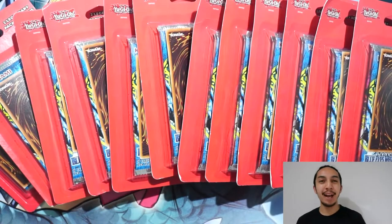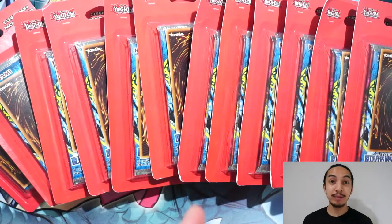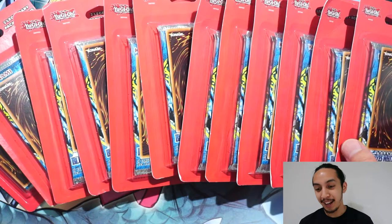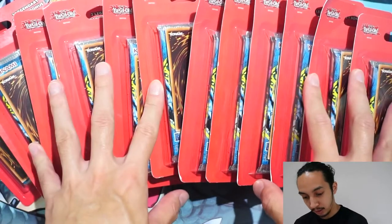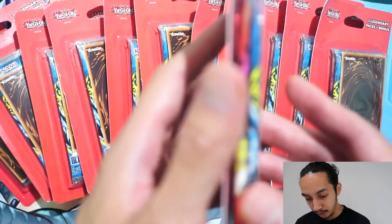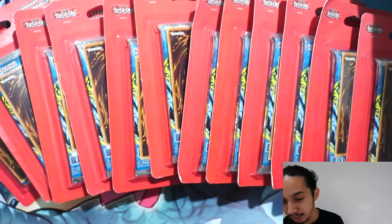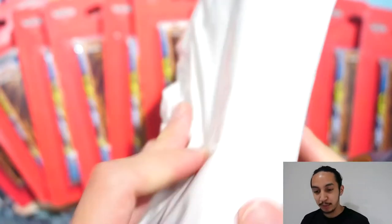OG Duelist back again with another pack opening. I came from Target and I'm so happy I found — look at this — Legend of Blue Eyes White Dragon, I got 12 of them. I also think it comes with a Pharaoh Servant, and a bonus — two legendary packs and a bonus. But first I got something from shop.yugioh.com that I ordered months ago and I'm going to open it with you guys.